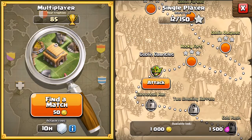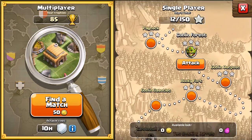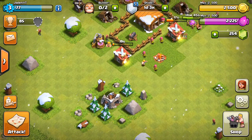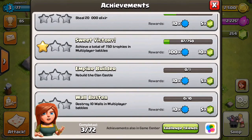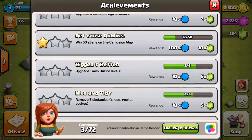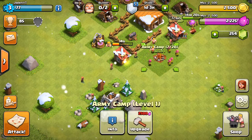My goal right now is to get three stars on all of my single-player missions. I did it for my town hall 8 base and I think I passed 150 stars. The next milestone would be 10 stars for 50 - I think it's 100 or 200 or something like that.